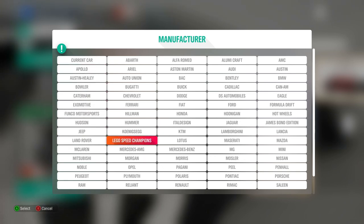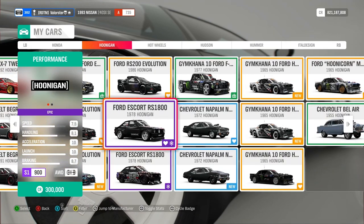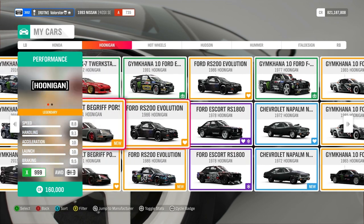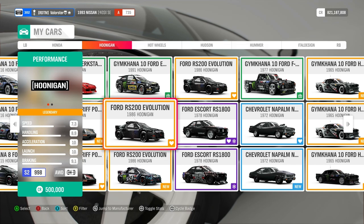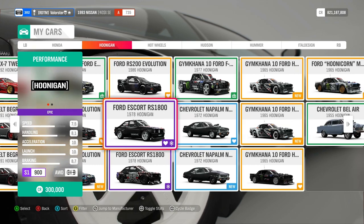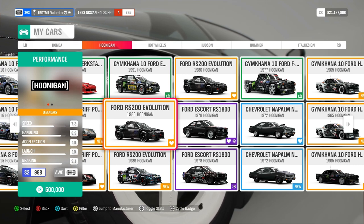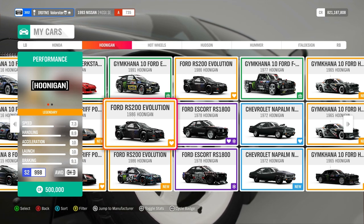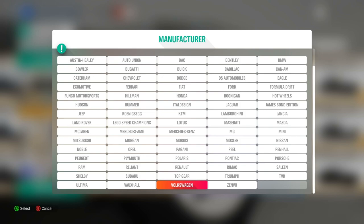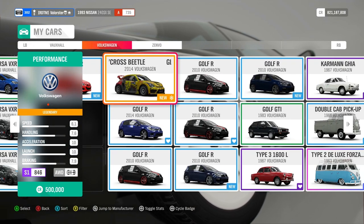For the Trail, I have two car options. I took the Ford Escort, which you can just buy, but the Ford RS200 is also a great car. If you don't have the RS200, you can use the Escort — it's very grippy and easy to use. The car you win from this event is the 2014 Volkswagen GRC Beetle.